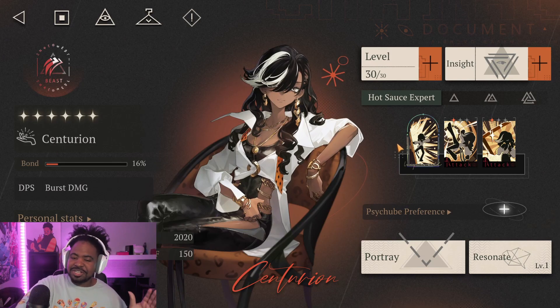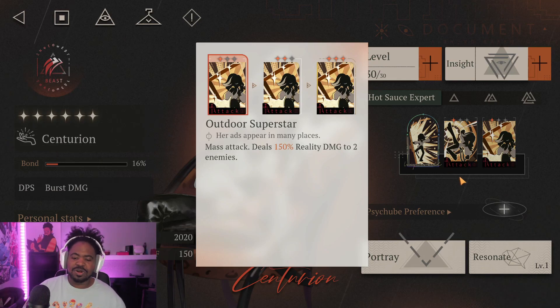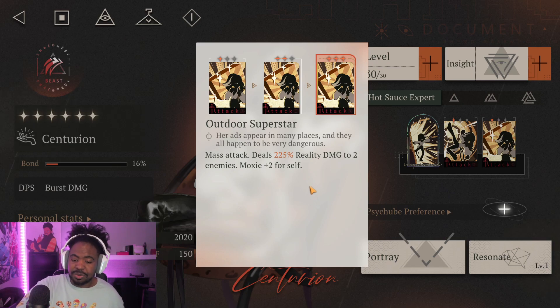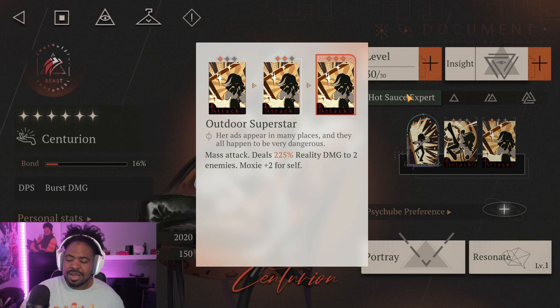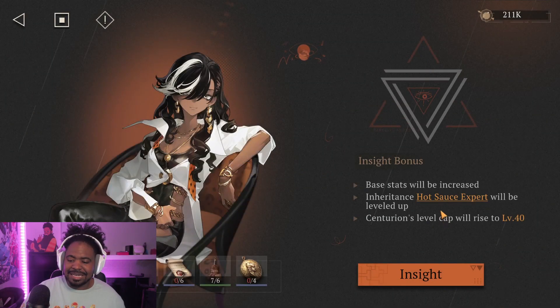Her other attack, Outdoor Superstar, is a mass attack dealing 150 reality damage to two enemies. As you upgrade it, she gains extra moxie for herself along with a bit of extra damage, and at level three she gets Moxie +2 for self. So she can boost her own moxie without needing a kill, unlike a Knight who needs kills to do the same.